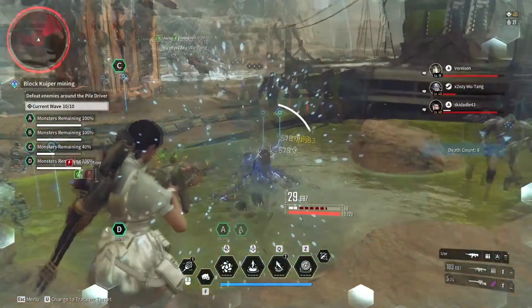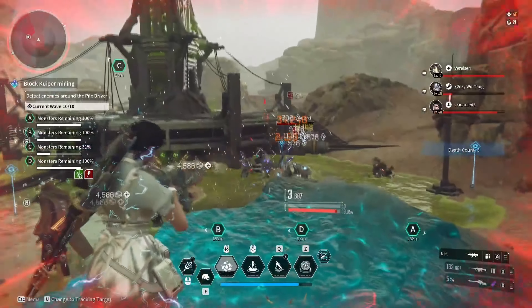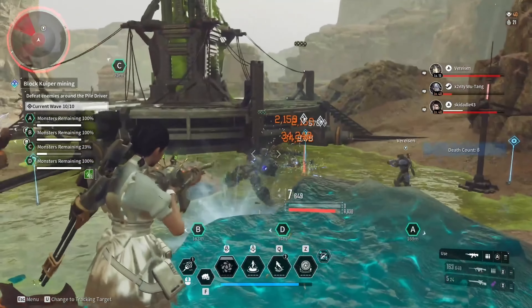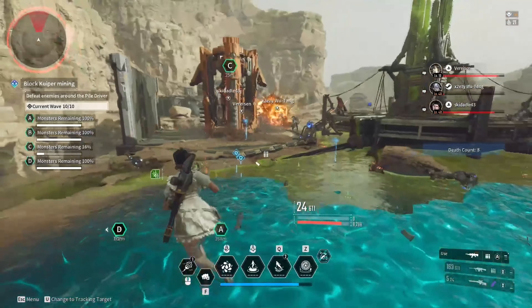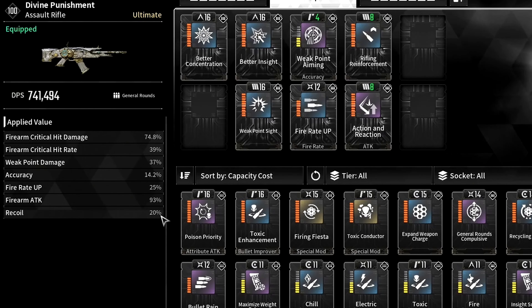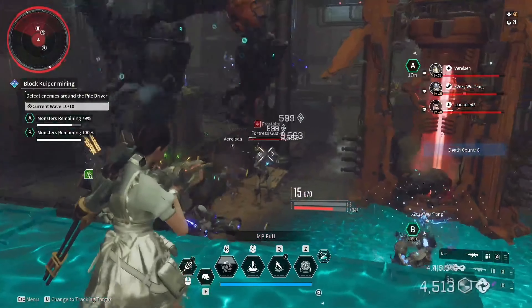In today's video I will show you the best ultimate Valby build in The First Descendant. In this build guide we will look into the best weapons and modules that you want to get, then I will explain every single skill and show you the best reactor and external components, and what exactly will give us insane 741k damage and much more. If this sounds interesting to you, then let's get right into it.